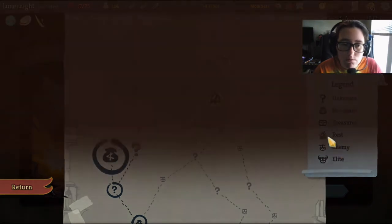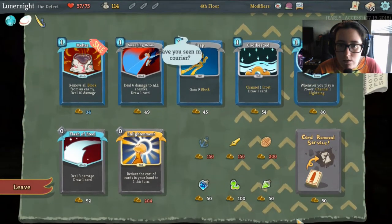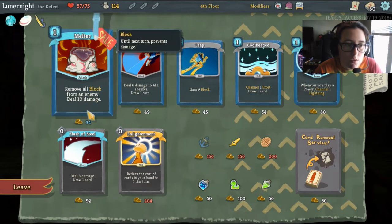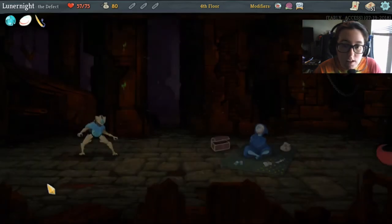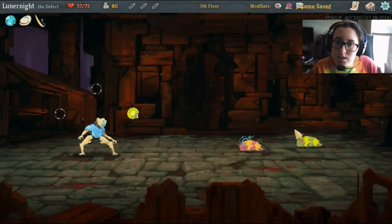Nothing I really care about. Ooh, melter! I want it — it's on sale. I love melter. I have 51 cards in my deck. That's awesome. Let's go.